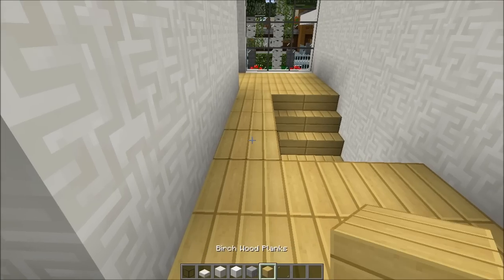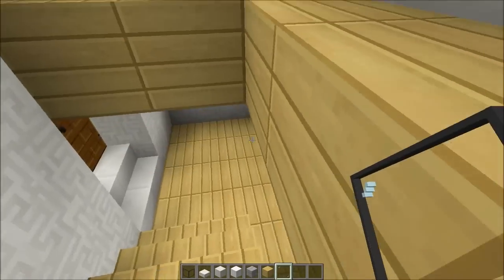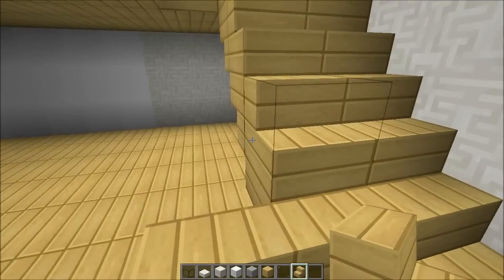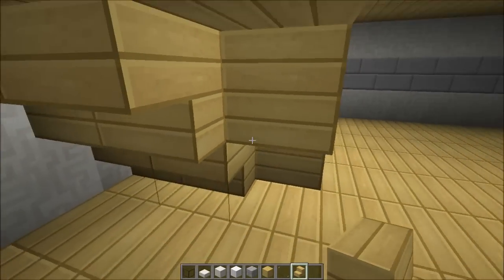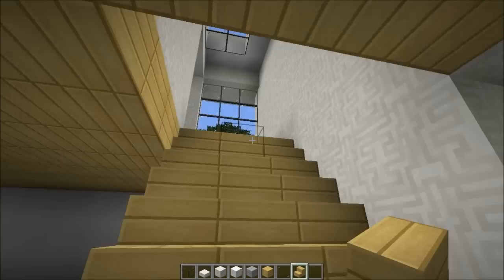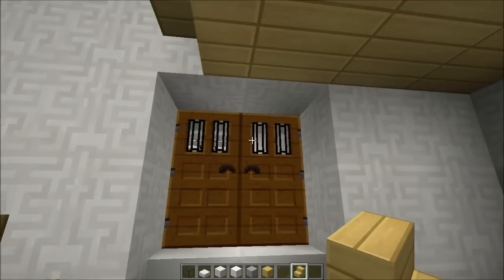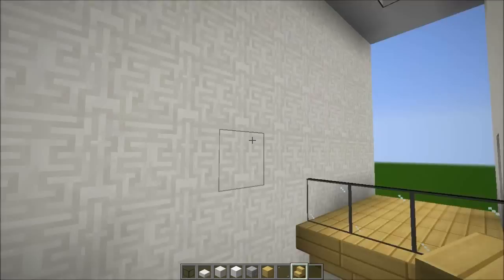Using glass pane just to block that part so you don't fall off the stairs. Now I feel like I need to remove these and make one more stair so it becomes a beautiful big staircase for the basement. Do the same to the back — boom boom boom, that looks awesome. We could also remove these for upside-down stairs.